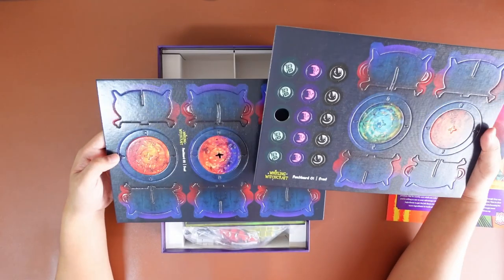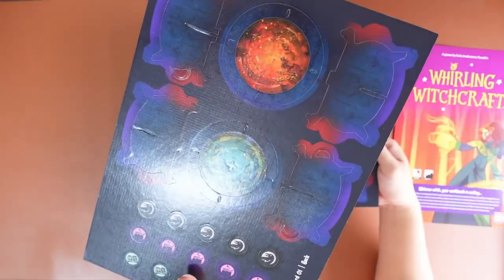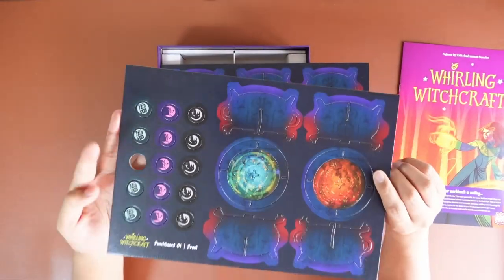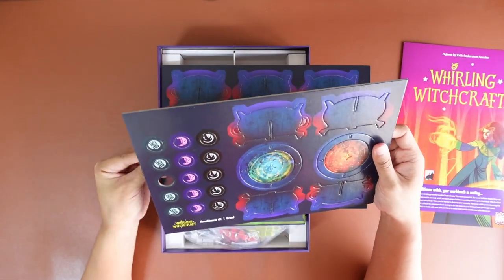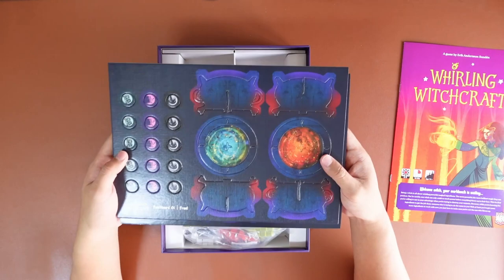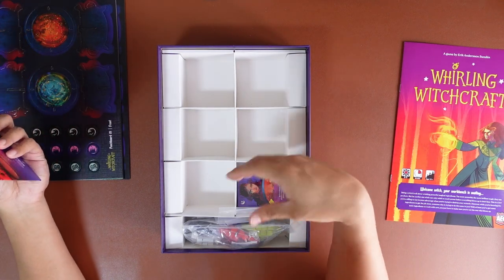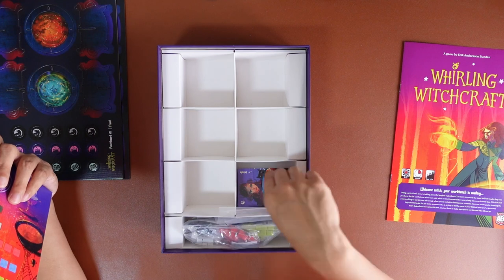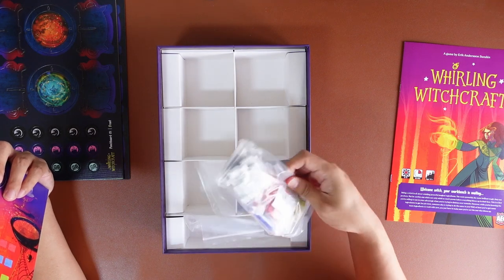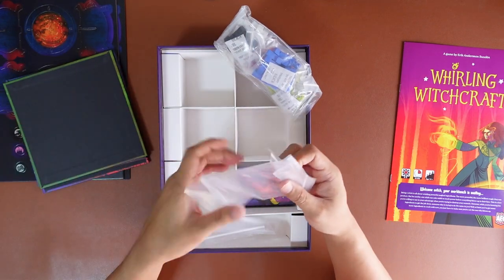Here are the cauldrons — they should be relatively easy to set up and assemble. They have a linen finish. We have five cauldrons here, with some simple inserts mostly for the cauldrons. There's also a sort of tray or caddy and some simple wooden cubes. It looks to me like a very simple game with straightforward components.